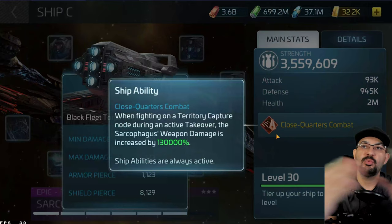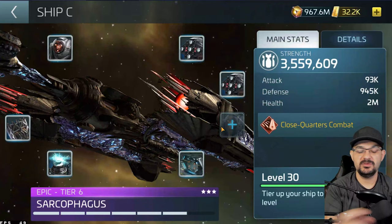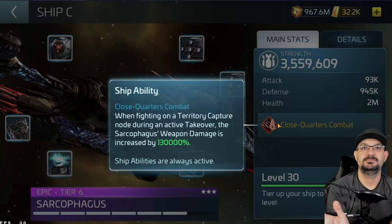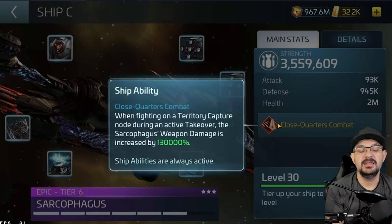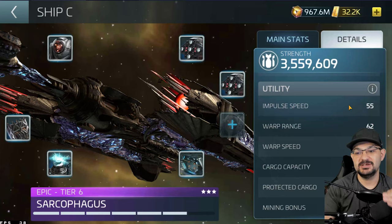You take all these stats and amplify them to a normal level for a ship at these tiers, and then you lower this amplification stat accordingly. So if they amplified the total damage per round and did their math division, you'd get your average - instead of 130,000 extra damage it would be a lot less, but you'd fix that by amplifying the weapons. The downside is this ship is slow - 55 impulse, slower than hot garbage - so if caught in PvP you'd be in trouble.